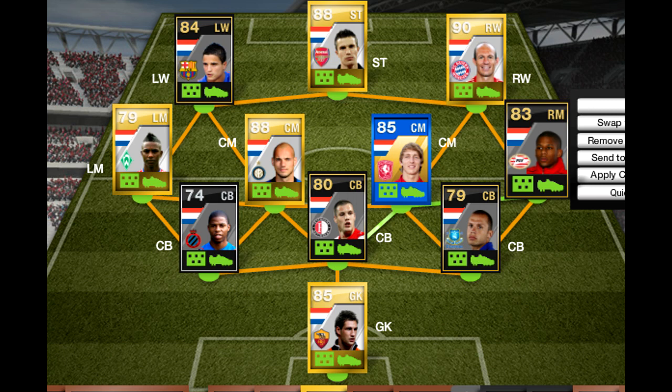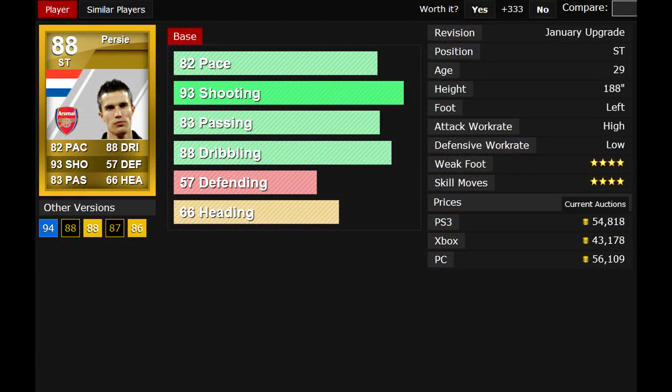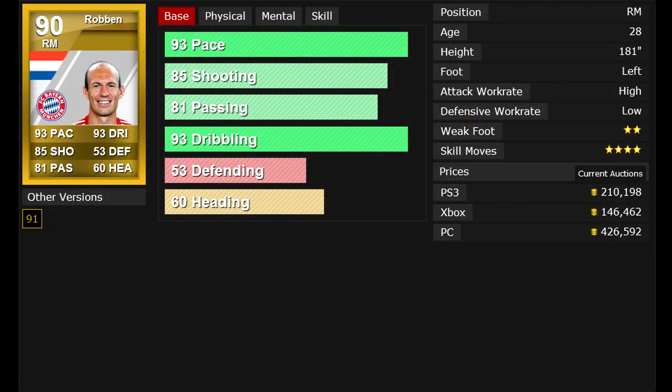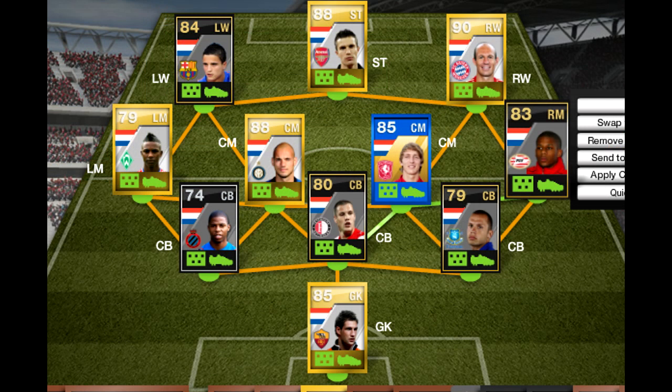Up here in the striker position, we have Robin van Persie. People totally hate on him while I'm streaming, talking about how he's such a douchebag, but I think he's pretty freaking awesome. I did not get his Manchester United card because it's like 100k — I got the Arsenal card for like 30k. This guy has the sickest shot out there. Then over here in the right wing position, the guy I use to feed Van Persie — that would be Robben. He's just phenomenal. He's got great skills, he's fast — I think he's 93 pace. He's got a great cross, and if you can't get that done, you can just juke and jive and do some skills in the middle and have a shot open with him as well. He's one of the better players on the team.